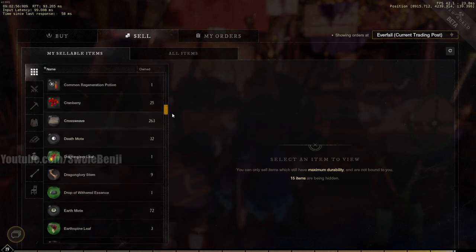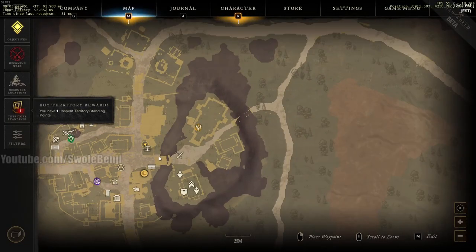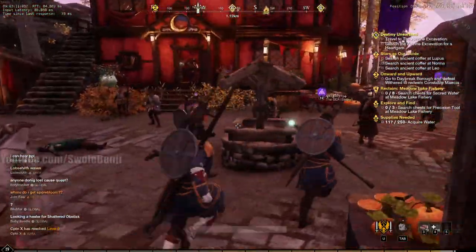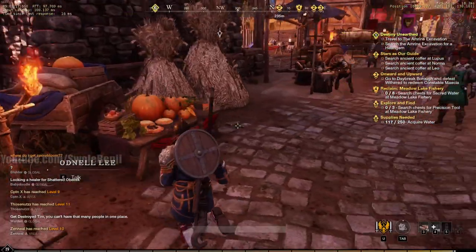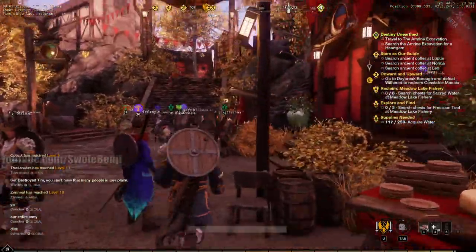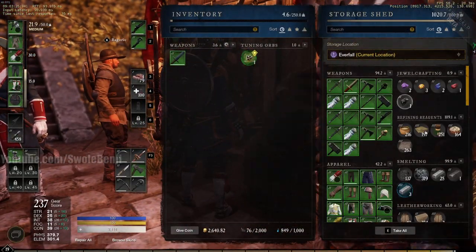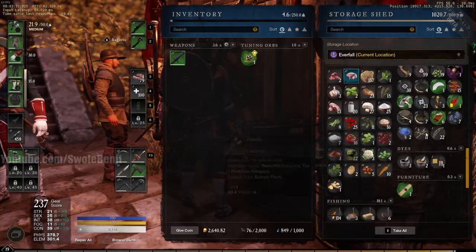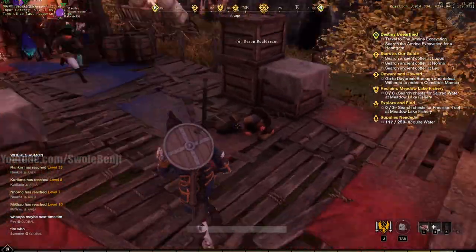The cool thing is you can craft and sell directly from your stash. In every town there are storage sheds where you store all your stuff. I've got a lot of crafting materials in here — silver, linen, plants, resources. This is just from 12 hours of playing and the stash is already full.